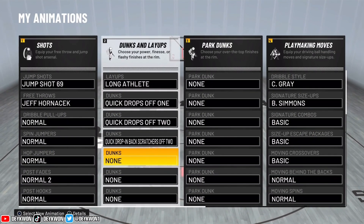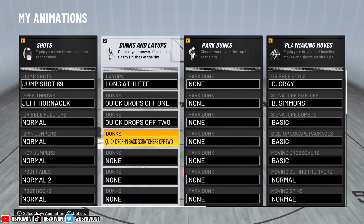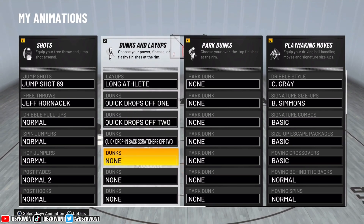What's good y'all, it's your main man Daquan and I'm back with another video. In this video we're gonna be seeing how good are the quick drop dunk packages in 2K22. It has three dunk packages in the whole thing.